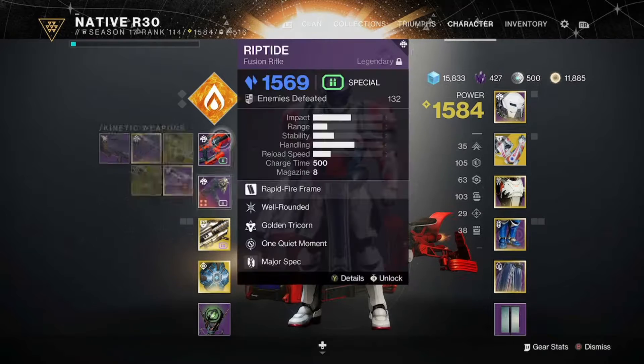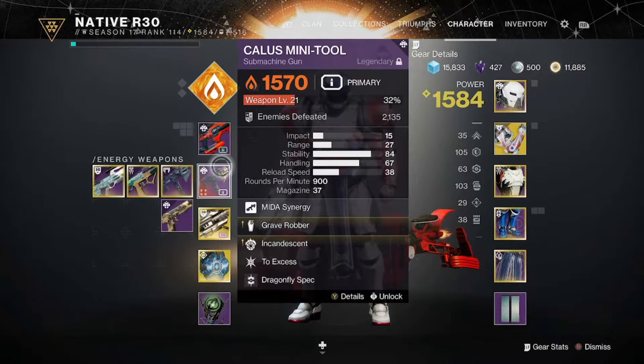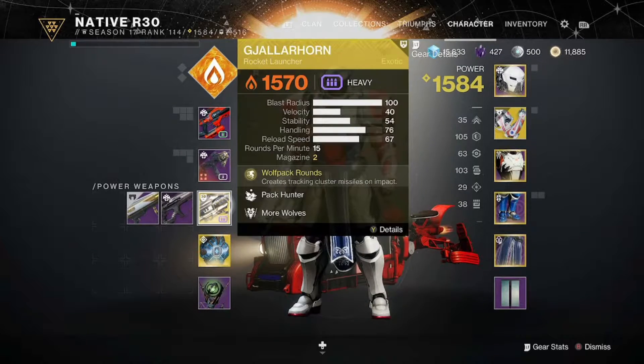For my weapons, I was running Riptide — you didn't really see me use that much because I was trying to show off more of the explosive stuff, but it's nice to have and I got a decently rolled one for PVE. I was running my Calus Mini Tool that you saw in the gameplay — I got Enhanced Grave Robber, Enhanced Incandescent, and everything else put into Stability — and then of course Gjallarhorn.